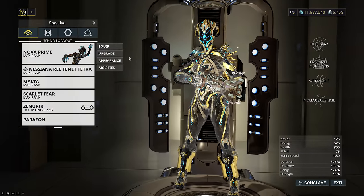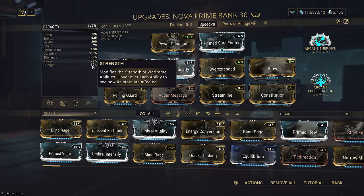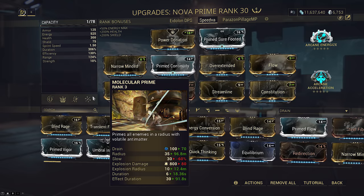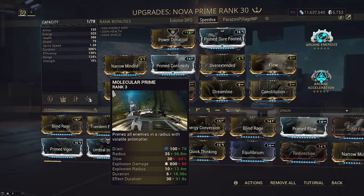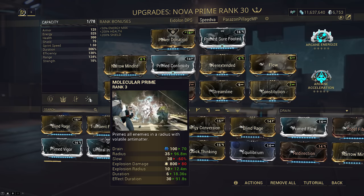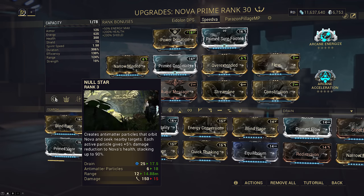This obviously means it works better on frames that naturally benefit from higher duration. This is a generic speed buff build to get enemies to rush closer so I can nuke them — essentially rushing to their deaths. It works well on survival and most game modes in general. I'm running Overextended and Power Donation to get my strength down to 10% in the mission to speed up enemies by 60%. Speedva's 4 scales with duration and not range, and her 1 also scales with duration and not range, so that's a free 90% damage reduction there.